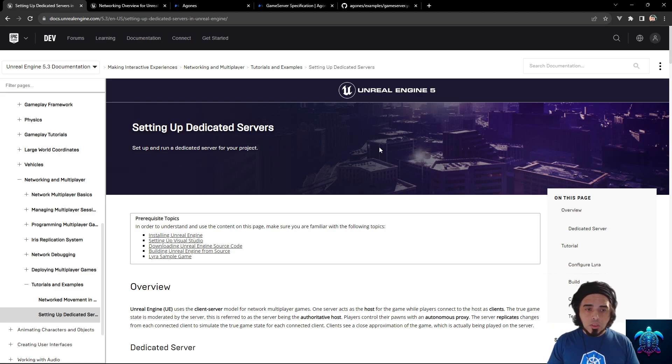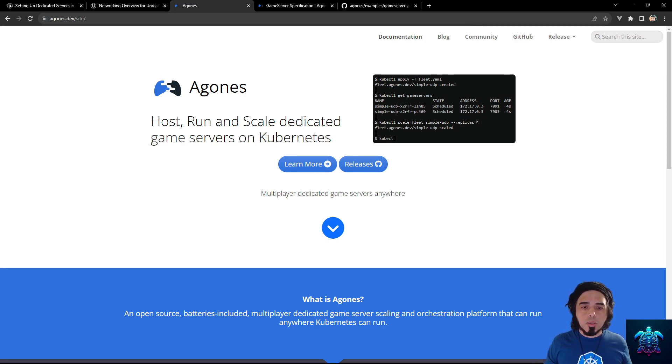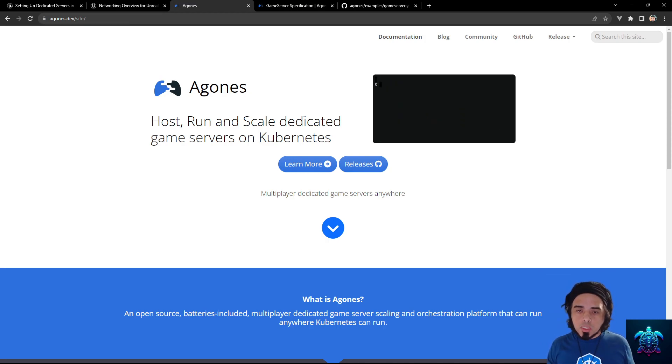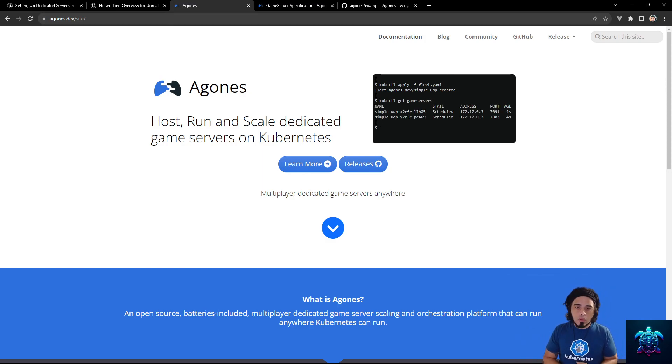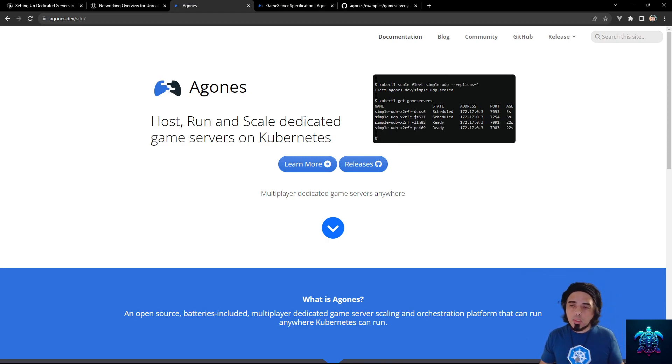I recently visited KubeCon in Chicago and I learned about a product created by Google called Agones. Agones provides Kubernetes resources so that you can create game servers, create fleets, and auto-scale fleets. As traffic increases, you can create more available servers for people to play on, and more importantly, you can scale down to save resources.